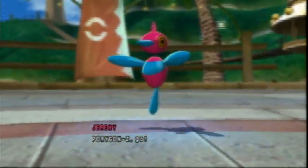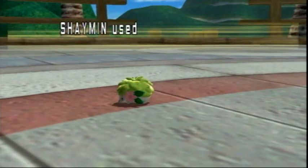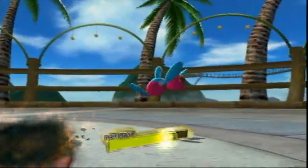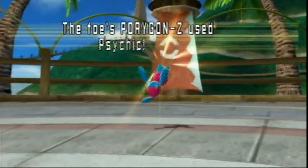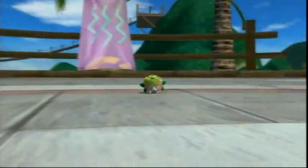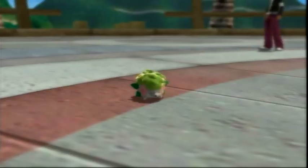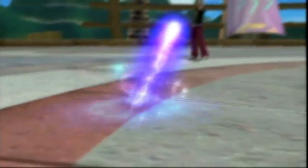They send out their last guy, which is Porygon-Z. I'm like, oh no — the dreaded Porygon-Z, who can do a billion damage. I go ahead and use Seed Bomb on it — BAM — and I was hoping to do a little more. Porygon-Z uses Psychic and easily knocks out Shaman. This isn't good — I'm losing all my guys.